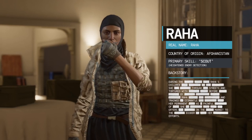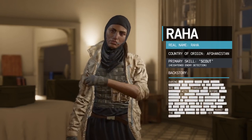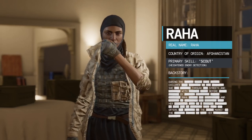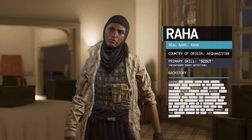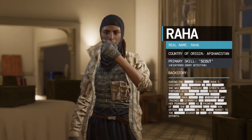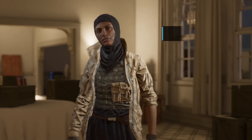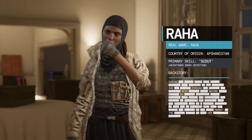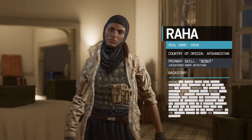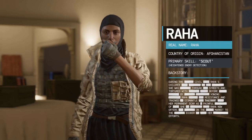Next up is Raha, the Afghan contractor. Her skill is called Scout, which gives her heightened enemy detection. It does two things: first, it makes enemy footsteps louder; second, and most importantly, it lets you see enemies on your wrist tablet as red dots, as long as those enemies are within a certain range — roughly a five to ten foot radius — and it works through walls. This makes Raha one of the best contractors in the game.